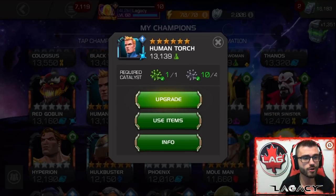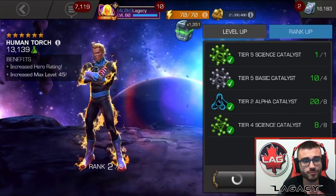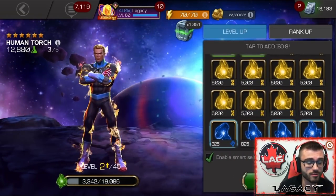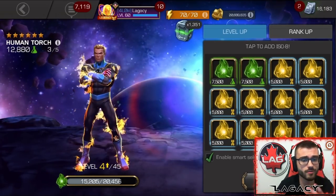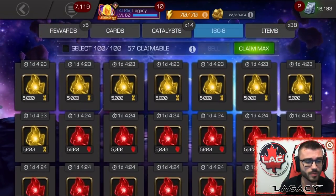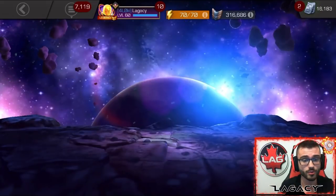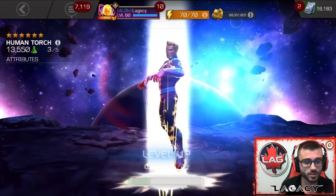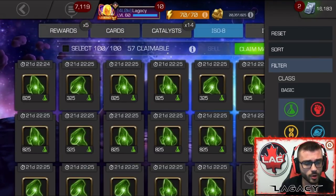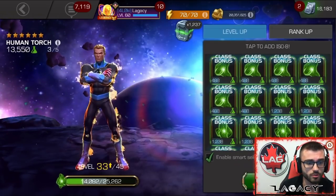Alright guys, without any further ado, let's take 6-star Human Torch up to Rank 3. It felt so good to finally pull this trigger, man. I have been wanting to take up a science champion to Rank 3 for the longest time. My two first ever good 6-star champions were Captain Marvel (movie) and Thing — and those were the two 6-stars I wanted to take to Rank 3 because they were my only good ones.